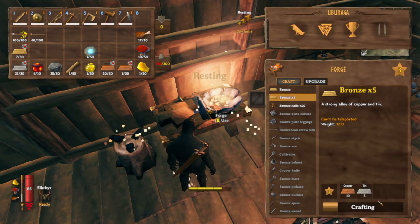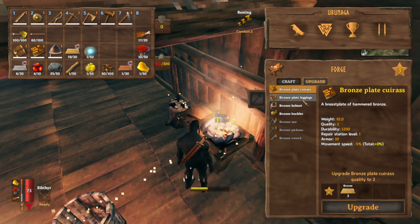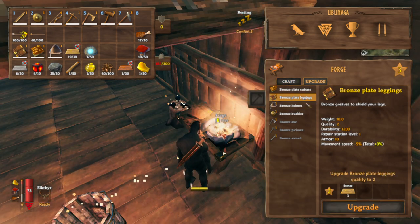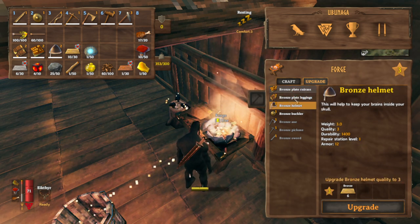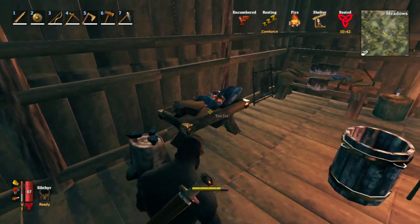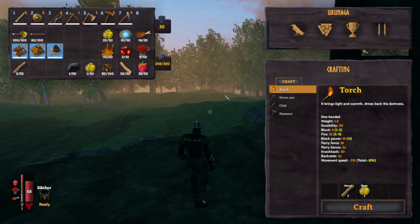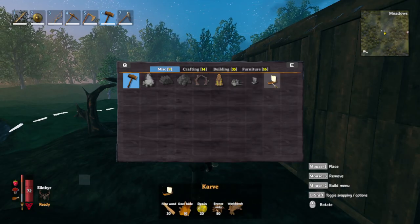Going to make some bronze bars — gonna make 80 bronze nails, these will be used later. I'm gonna upgrade my bronze plate cuirass, bronze plate leggings, and helmet — they're all level two. Question is, should I use the bronze to upgrade even more? Gonna upgrade my shield and my sword as well. In my inventory I have the required items for a mighty adventure — the materials to build a portal and a ship.